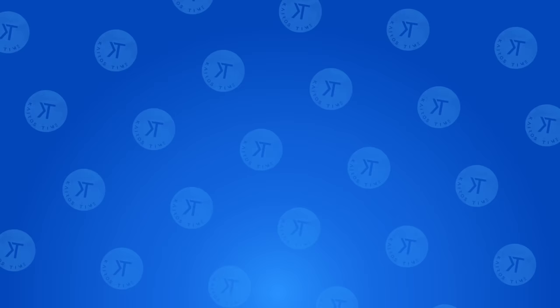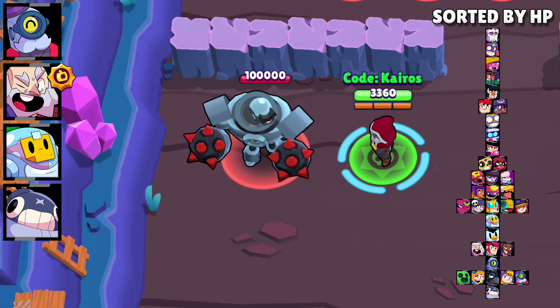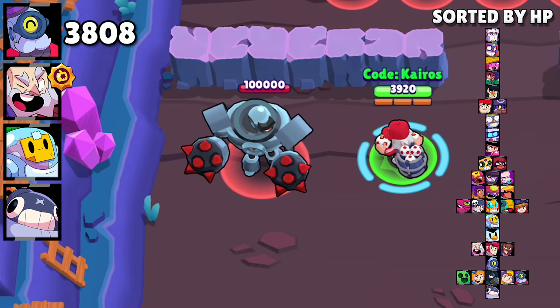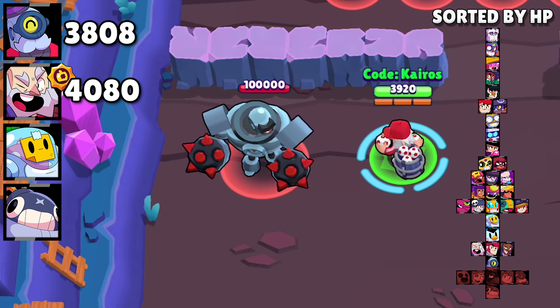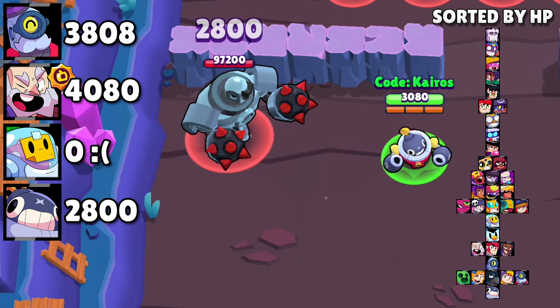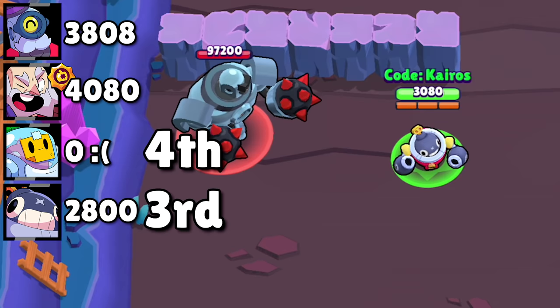The super damage test. Barley can deal 3,808 damage with a complete super — enough to take out 7 of the 35 brawlers, including Rico. Dynamike can deal 4,080 damage with his super and the help of his Demolition star power — enough to take out 11 of the 35 brawlers, including Mr. P. Sprout can't deal any damage with his super. Tick can deal 2,800 damage with his super, which is not enough to take out any brawler by itself. Sprout gets fourth, Tick gets third, Barley gets second, and Dynamike gets first.